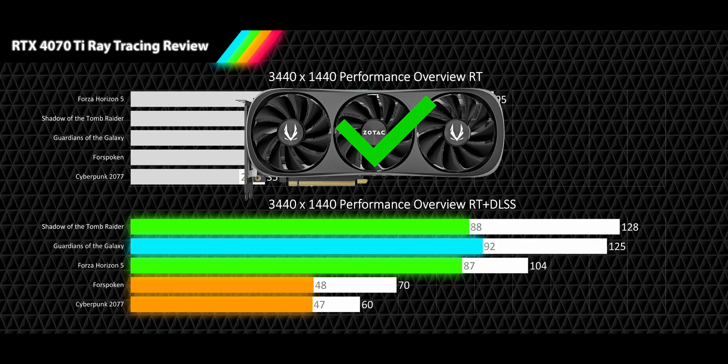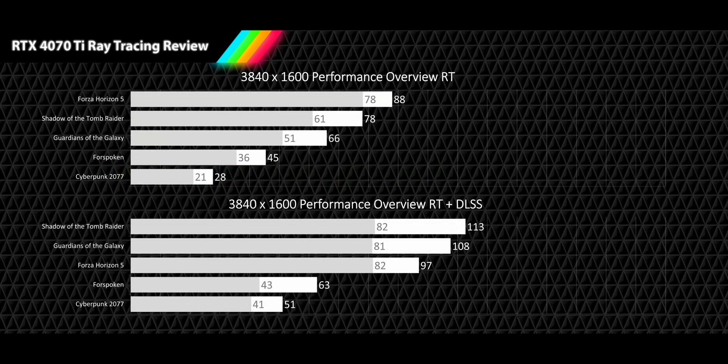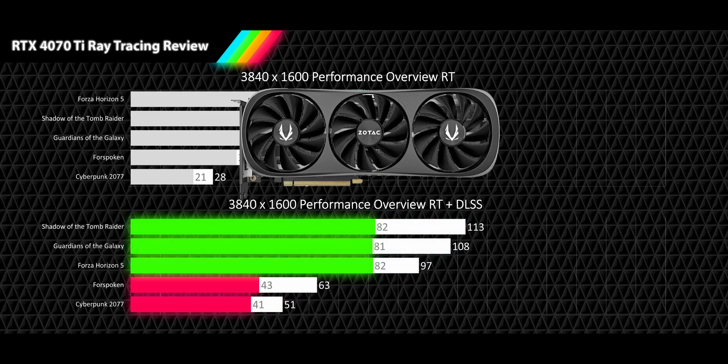Moving up to 3840x1600p, RT results average 61 FPS with an acceptable 1% low of 49 FPS — 32% slower than raster. DLSS quality delivers smooth 86 FPS with smooth 1% lows of 66 FPS, 41% faster than RT. Individual game results show three smooth, one acceptable, and one unplayable for RT averages. With DLSS quality, we see three high refresh rate averages, one smooth, and one acceptable — but two 1% lows fall into unacceptable range. This classifies as a passable ray tracing experience; some settings optimization should recover those 1% lows, though it's not an ideal starting place for a new purchase.